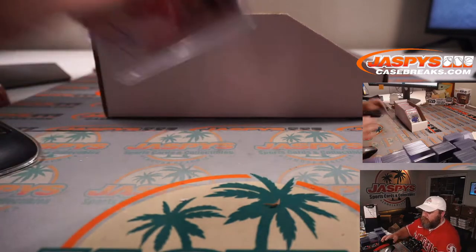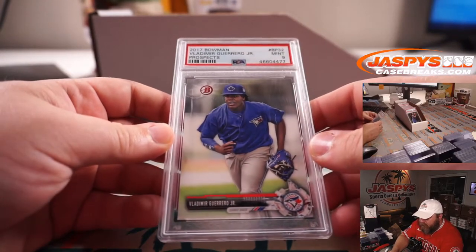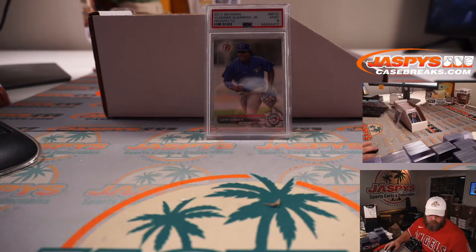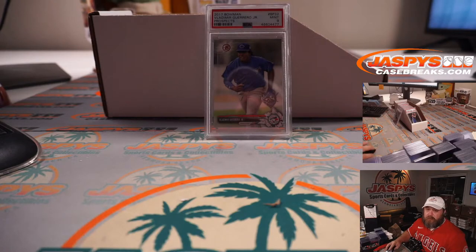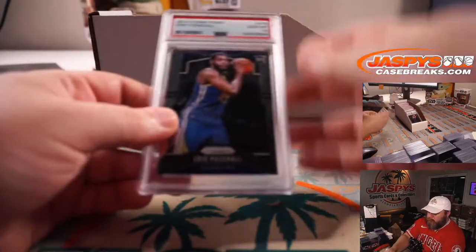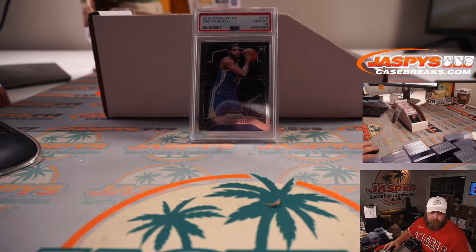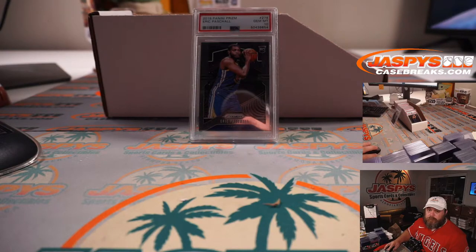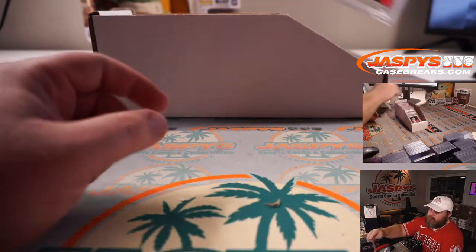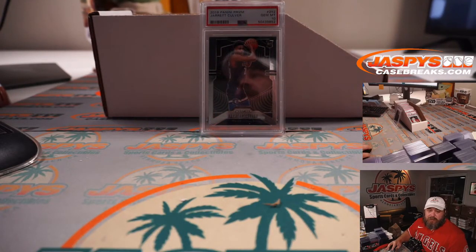Jeremy Sciacalas with the Spurs on that one — congrats Jeremy. Next up is Vladimir Guerrero Jr. from 2017 Bowman Prospects, paper PSA 9, Toronto Blue Jays — Jonathan Arnaldi. Nice Vladdy. You got Eric Paschal Prism Rookie PSA 10 for the Golden State Warriors — that's Anthony Passiorek. Prism Rookie Jarrett Culver PSA 10 for the Minnesota Timberwolves — PJ McNeely with the Timberwolves.